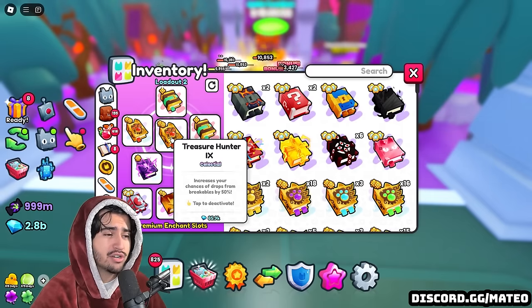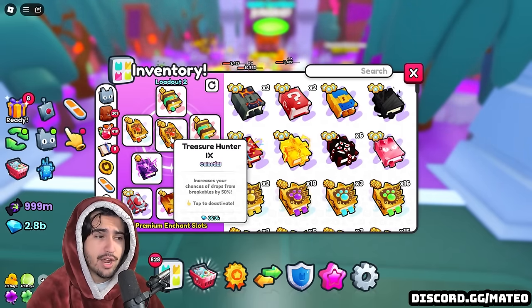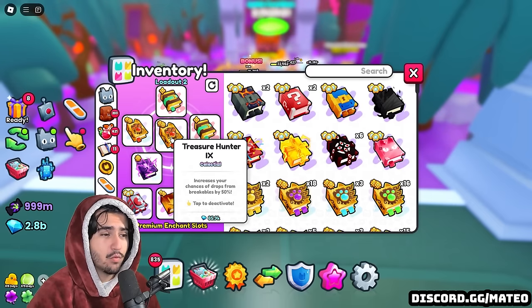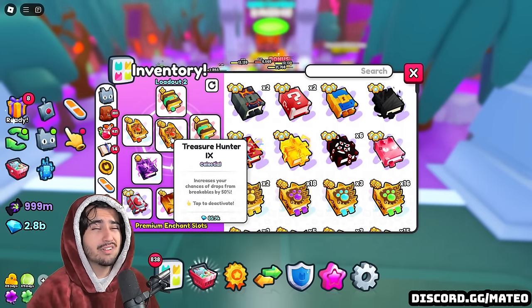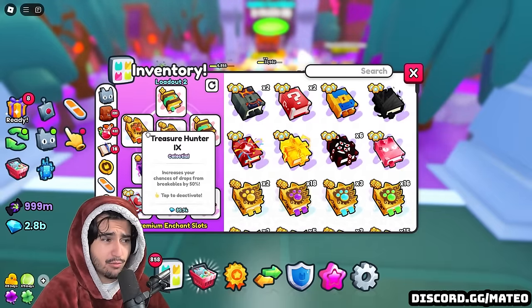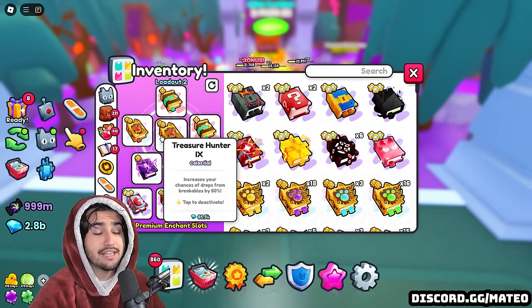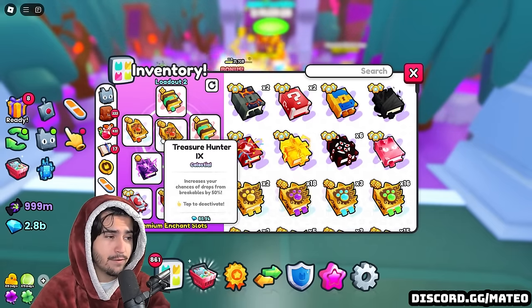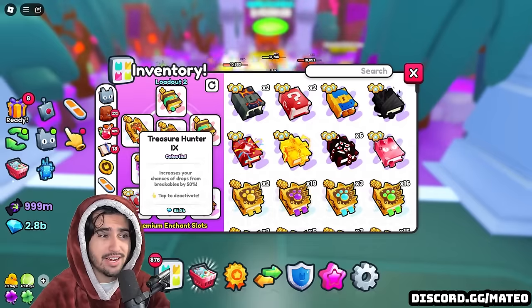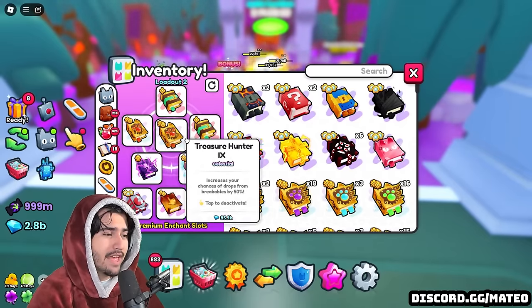I am not a hundred percent sure if any treasure hunter buffs actually contribute to how much candy corn drops — in the past, treasure hunter hasn't worked in these event worlds for event-specific items like candy corn. But since we aren't a hundred percent sure, I just throw them in there and it's been working for me. There's nothing else I would really use in those slots anyway. If anyone tells you they know for certain that treasure hunter works or doesn't work for this event world and they're not a dev, they're probably lying to you.